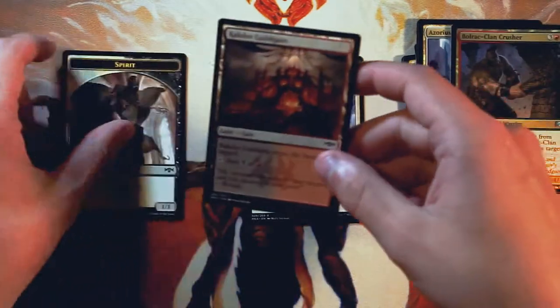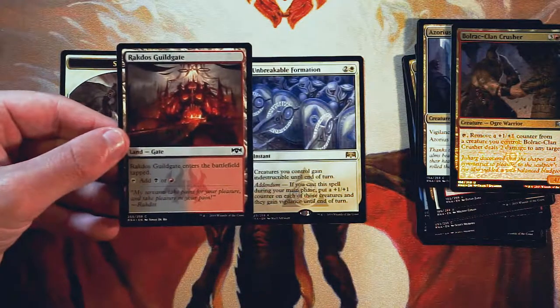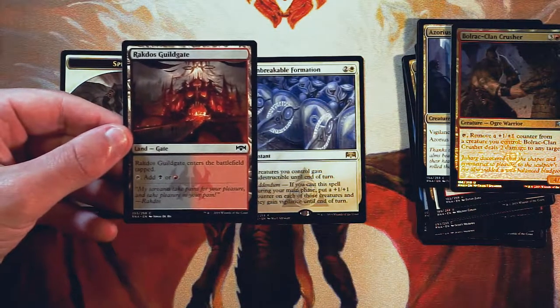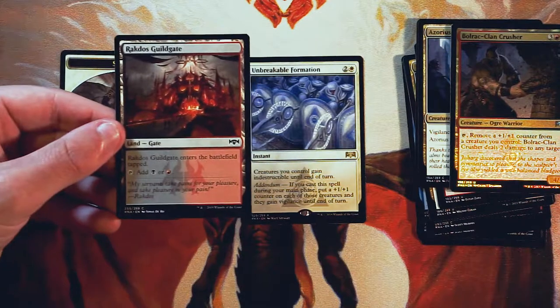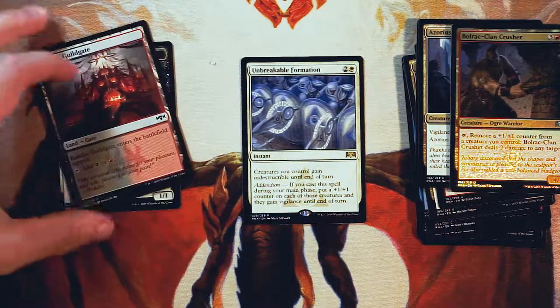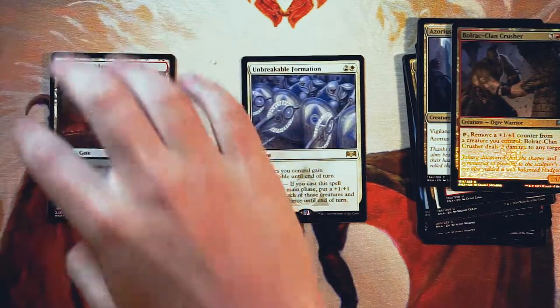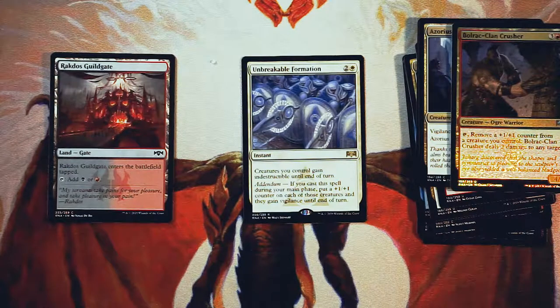We also have a guild gate — the Rakdos one. There's one in every single pack. They all enter the battlefield tapped and tap for their guild colors — in this case black and red. Not necessarily a good first pick, but honestly you can start picking those up earlier than you probably think. It's just nice to have that fixing. If there's nothing great in the pack, go ahead and pick up a guild gate.